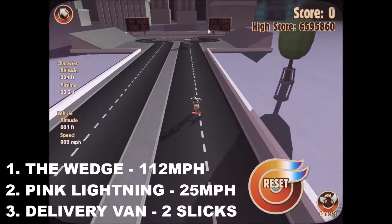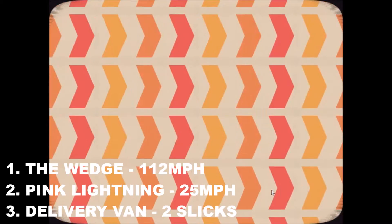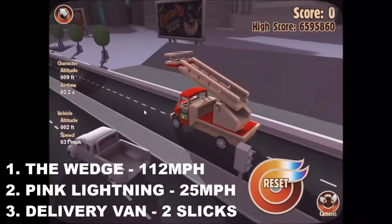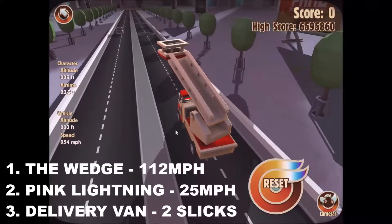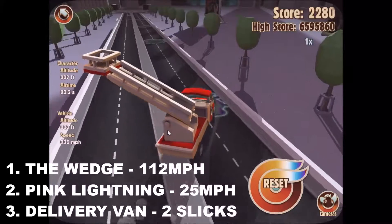So far it's the wedge that's first, Pink Lightning that is second, and third is the delivery van, which did crash but made it past two oil slicks — further than the Maximus. Now for the red-hot engine, which currently hasn't scored any points yet. Only six cars have so far, but let's see how it can do nonetheless.